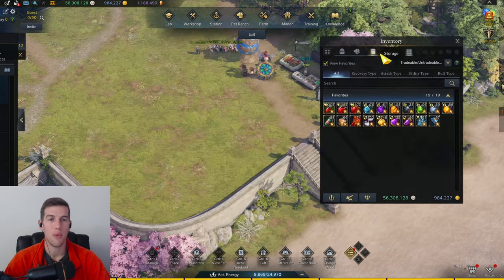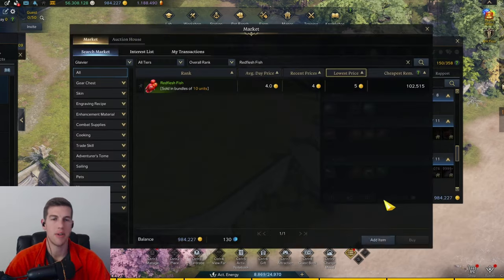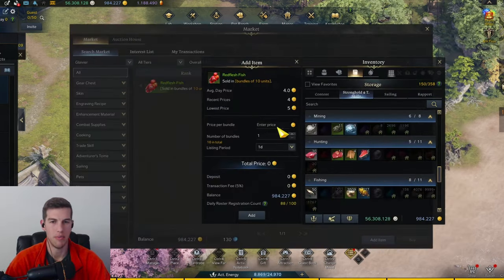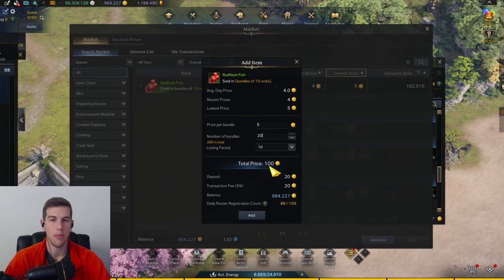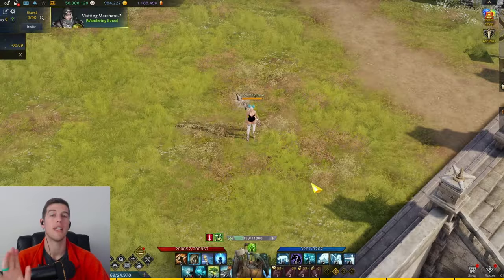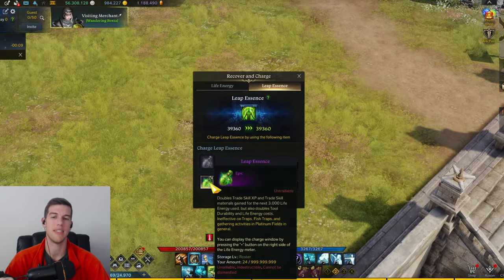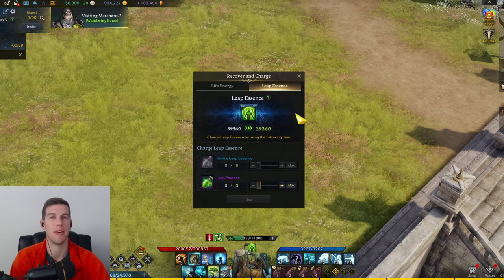You can also go sell the red fish — I do this each time. I take the red fish and sell them, going for about five each, making another 100 gold on top. So you're making around 1,000 to 1,200 gold from this whole process. One extra tip: make sure you're using leap essences — I use maybe one every couple of days and keep roughly the same amount since you get them from the event shop every week, so it pretty much evens out.